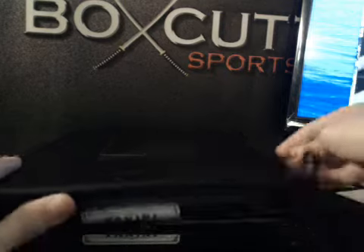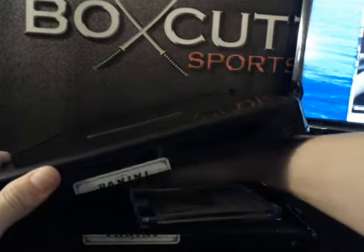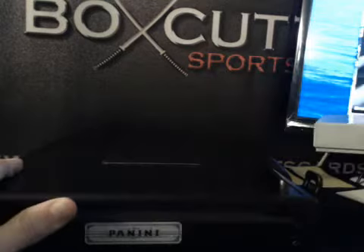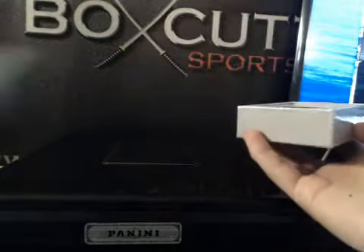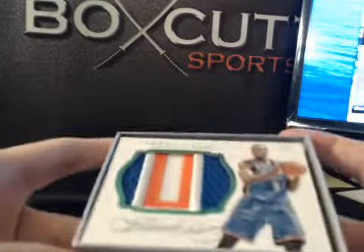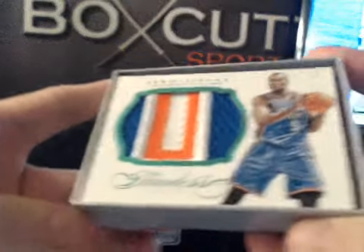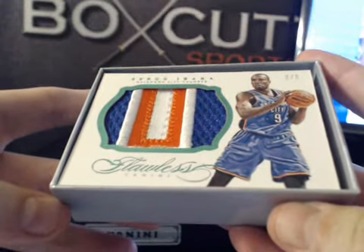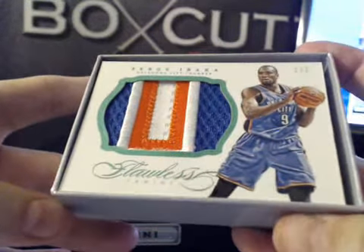All right, let's see if we're going to lock it. First up, we got a Serge Ibaka Emerald Patch — nasty looking too, 2 of 5 Serge Ibaka, three color. All kinds of breaks for your sick little Emerald Patch there. Let's search for the Thunder.